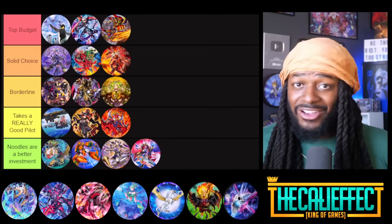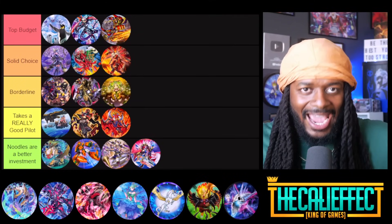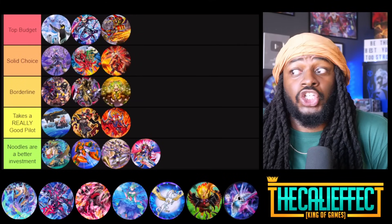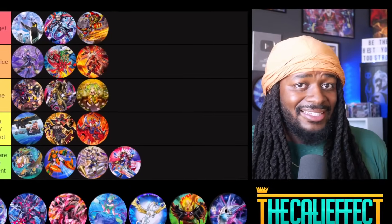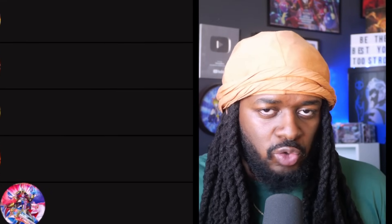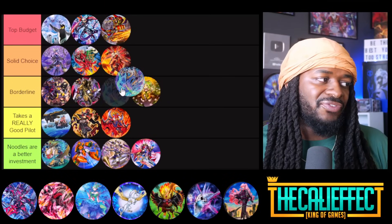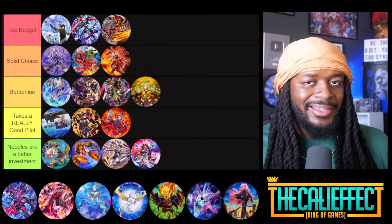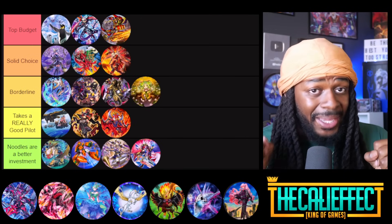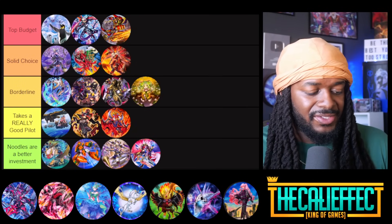Virtual World ironically has been topping a decent amount recently, and there are two good reasons. First, Virtual World QB Sinji is essentially Catastor — not as strong but close to the same thing. Second, those hand traps we talked about are really powerful, and Virtual World monsters don't activate on the field, making those hand traps look stupid. I'll put Virtual World in borderline — it's just a little bit power crept, maybe one or two more support cards away from being really good.